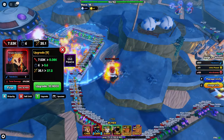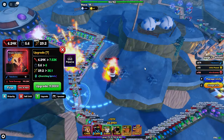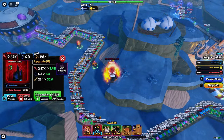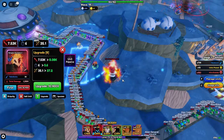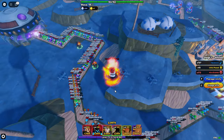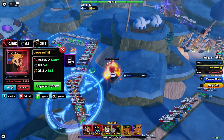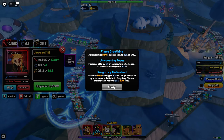Upgrade pa natin — upgrade 8 — Scorching Spirals. Ang Scorching Spirals ay meron 7.53k damage, 6 seconds ang cooldown at 35.1k range. Yun ang upgrade 8 ni Rengoku. At upgrade 10 — 9th Form — ito yung binaf nila mga kaibigan, ito yung maliit na circle AOE na binaf nila. Meron siyang damage na 10.86k, 6.5 seconds ang cooldown at 38.3k range. Dito makakuha na natin yung ating bagong passive.